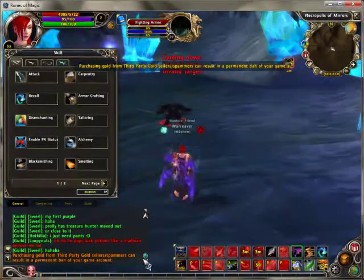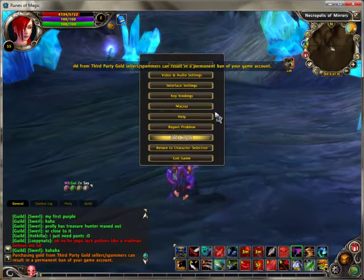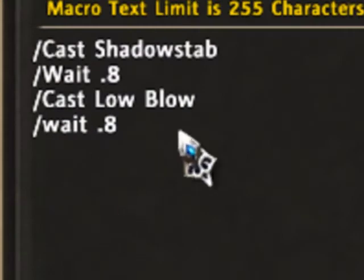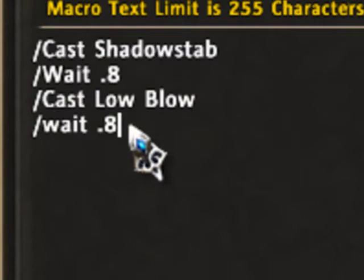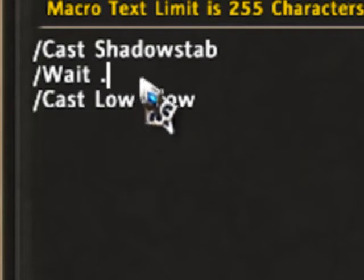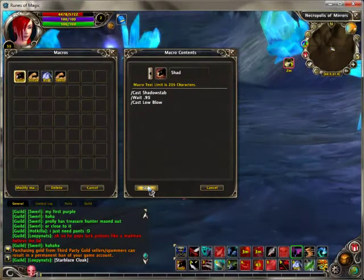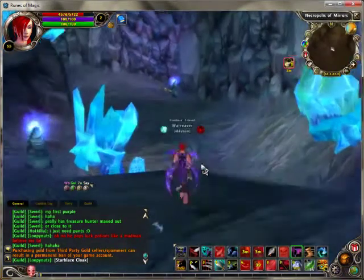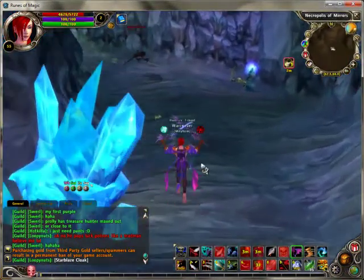Let's go back to Macros, hit Modify, and get rid of that last wait because we don't really need the one below the last skill you're going to do. Let's go ahead and put that at 0.895 — that should be good.